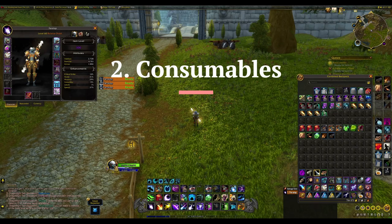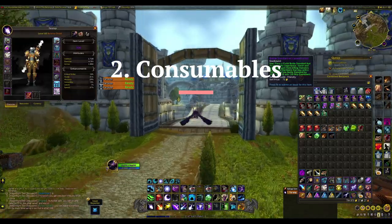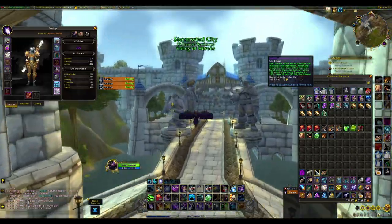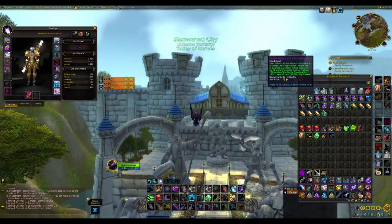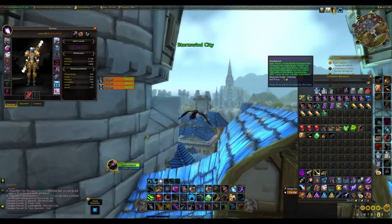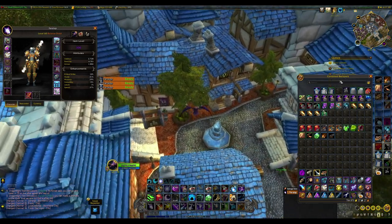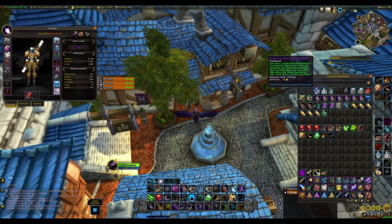In addition to gear, there are useful items I'd call speed items. First are XP banners: Battle Standard of Coordination, Standard of Unity, and Banner of Cooperation — you can buy them from the guild vendor. You place them down and within 100 yards you get bonus XP for mob kills. This doesn't work on quests but does work on mobs and bonus objective mobs you kill for extra XP, which is really nice.